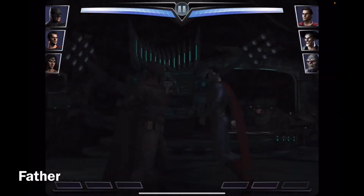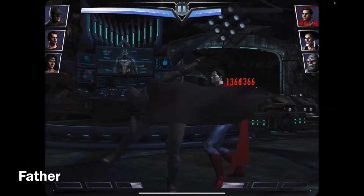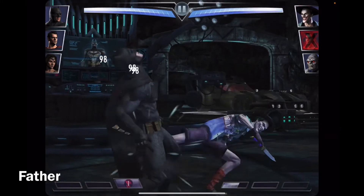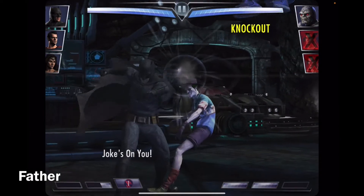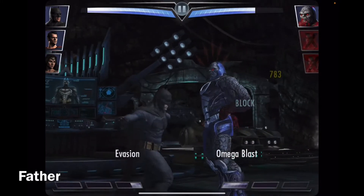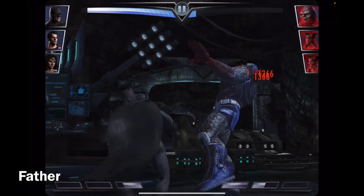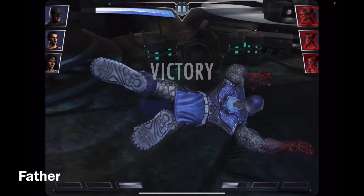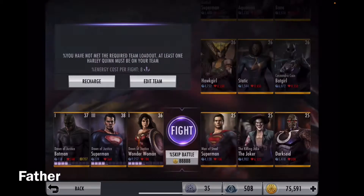Next match. First is Batman - block, attack, block, and attack - he's defeated. Now for the killing Joker. And now for Darkseid. He's blocking unfortunately. I love when he does that - he dodges and attacks, then hits them from the top and stuns them. Either it's guaranteed to stun or there's a chance - I forgot.